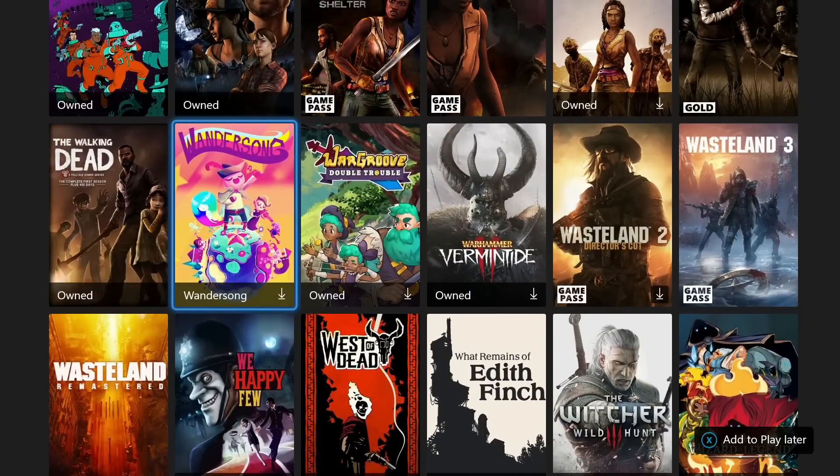Then we have a game called Wondersong. Wondersong is a game where you could probably get all the achievements just playing through it normally, but that would take you around six or eight hours. Instead, there are cheat codes that allow you to use scene select in the game, and you can just bounce between the scenes that unlock achievements and get it done in around 30 to 40 minutes. I have a video for this one as well. I have you covered for basically every game in the top 10.